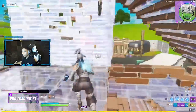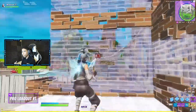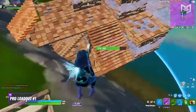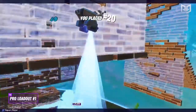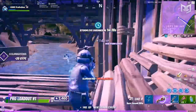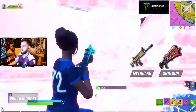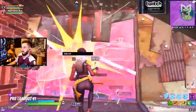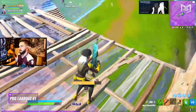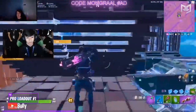Loadout number one is going to be a tactical shotgun, AR, minis, and a bandage bazooka — in that exact order. The reason this order is really important is because controller players who switch between building, editing, and aiming will need to have their shotgun as their first slot. If they don't, they may need to cycle through weapons to reach their shotgun, which isn't ideal for a quick pullout. Keyboard and mouse players will be fine placing items in whatever order they choose. The assault rifle is placed directly next to the shotgun so you can switch to a spray-type weapon quickly when needed.